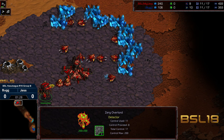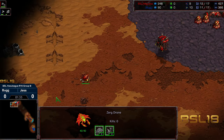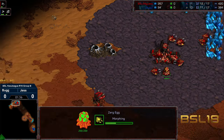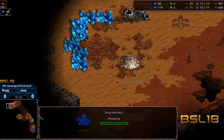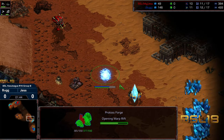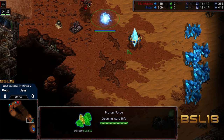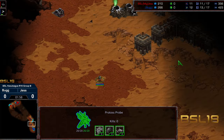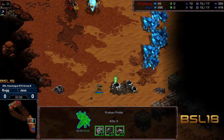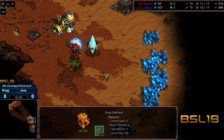In the meantime we have an overlord first build from Jess - looks like we're going to see probably a nine hatch, actually it's going to be an 11 hatch, I take that back. The 11 hatch dropping at the natural expansion. Looks like we have a forge first opener from Bug - haven't seen forge first as often these days but it is becoming a lot more standard. A probe is going to be able to wander out and catch that early hatchery, which indicates there will be a fast nexus theoretically by Bug.